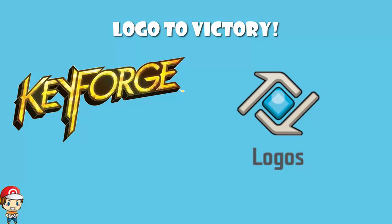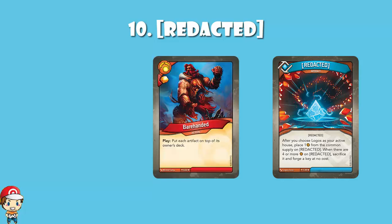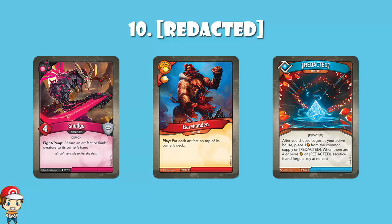Starting off then, in at number 10, we've got Redacted. Redacted for me is an extremely weird one. It's key cheating, but honestly, I don't know how often it's going to work. It sounds amazing on the face of it. After you choose Logos, your active house is an artifact. You place one amber from the common pool on Redacted, and when there are four or more amber on Redacted, you sacrifice it and forge a key for free. It sounds amazing, but even if you've got it on your first Logos turn, you're not forging a key until your fifth Logos turn, and then all it takes is someone to drop something like a Barehanded or to attack with something like a Snudge, and then all of a sudden you've lost it and you lose all the amber on it.